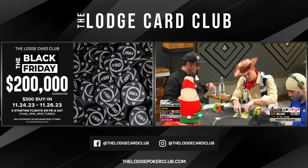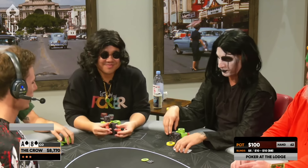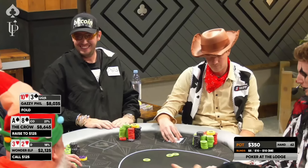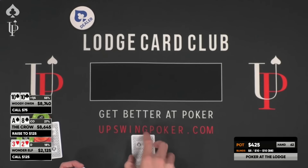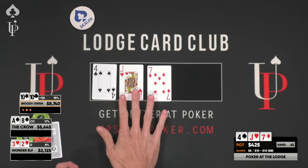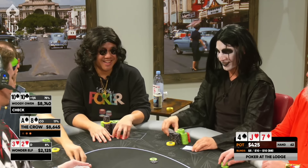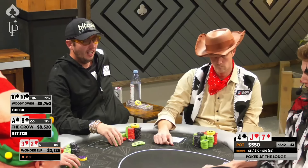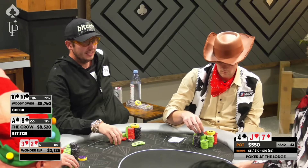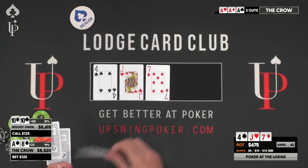We've double straddled to $50. The crow raises to $125, and Wonder Elf makes a light call on the button. We've got pocket tens and call to close the action — going three ways to the flop. It comes Jack-7-4 rainbow. We've got second pair and a backdoor straight draw. I check. The crow bets $125, Wonder Elf folds. After under-repping our hand preflop, I call with plans to potentially rep a straight if a nine or eight comes. The turn is the five of clubs. I check, and the crow bets $550.